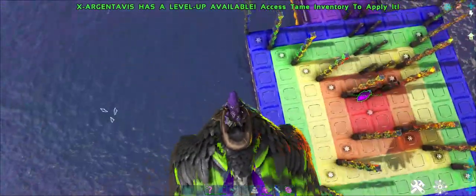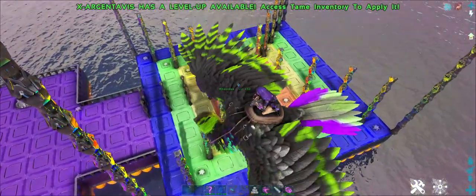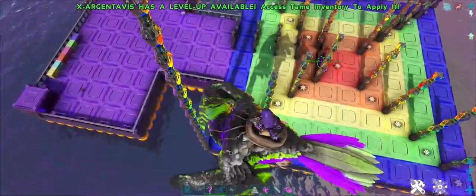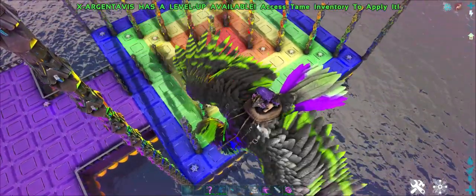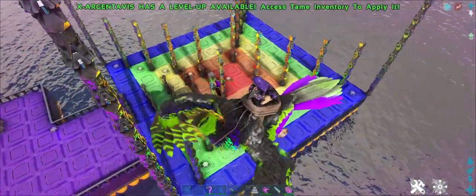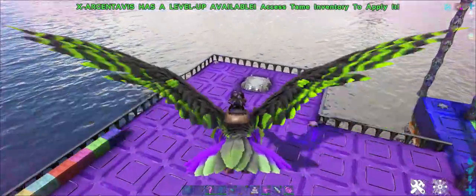Colors are aligned to points — obviously getting it as close to the center as possible is better. Blue is one point, green two, yellow three, orange four, and should you get a bullseye in red, that is five points.